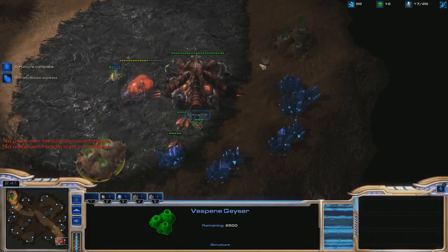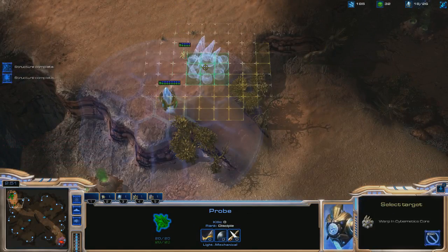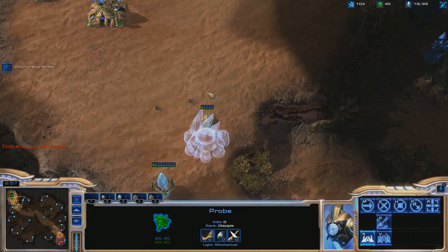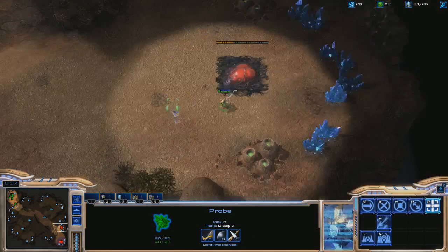I see him taking two drones, so I can't really be bothered to try to block his expansion. I do see he's going for a pool first, no gas yet, so pretty standard so far. What happened right there was my probe which I was scouting with was sent to build the Cybercore — a bit of a mistake, but not too big.